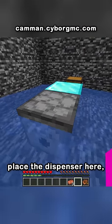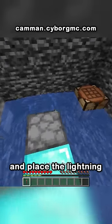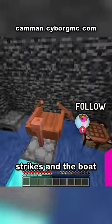Craft a boat, place the dispenser here, craft a lightning rod from the three copper, place the boat in the dispenser, and place the lightning rod on top of the dispenser. Then wait for it to thunderstorm, and when lightning strikes and the boat dispenses, get into it and phase through the bedrock.